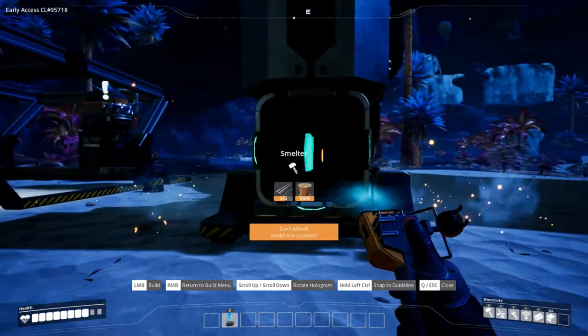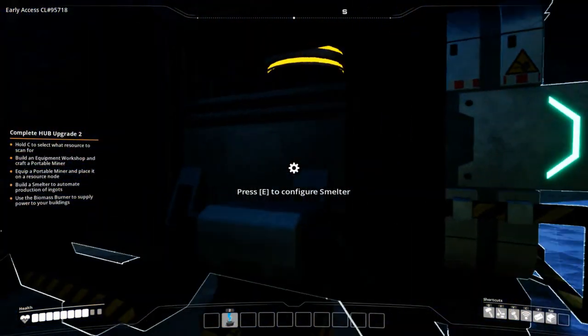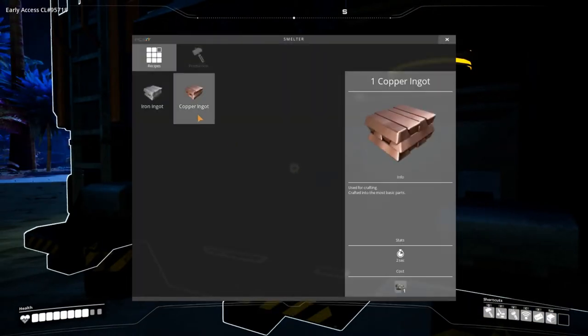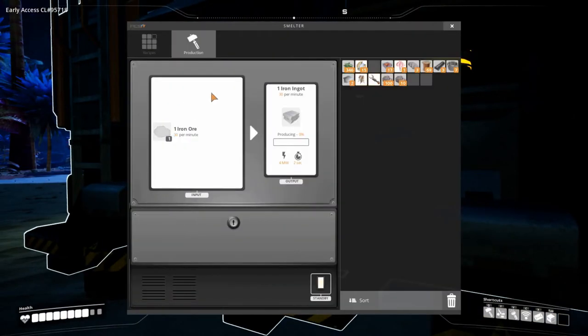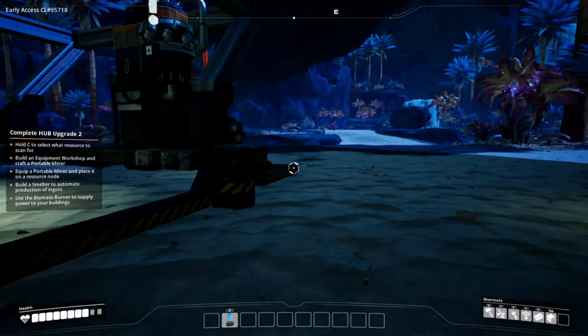Let's put it right here. There we go — so this thing's a smelter, so if I power it, does that mean I can put like my iron in it? Here we go. Can I put more or is that full? Nope, it's full. Cool. So how do I power this thing?